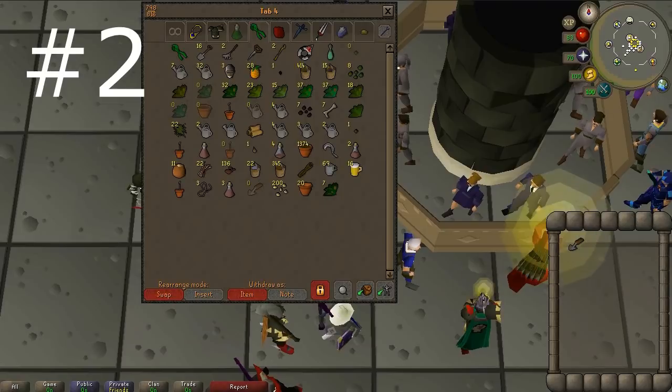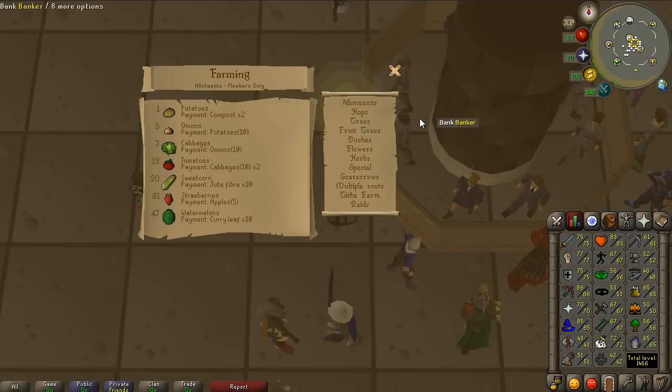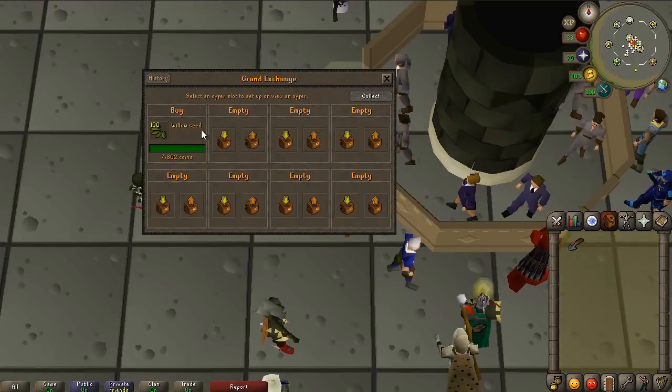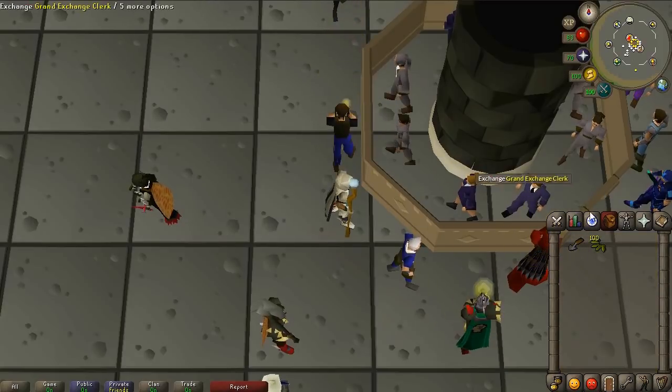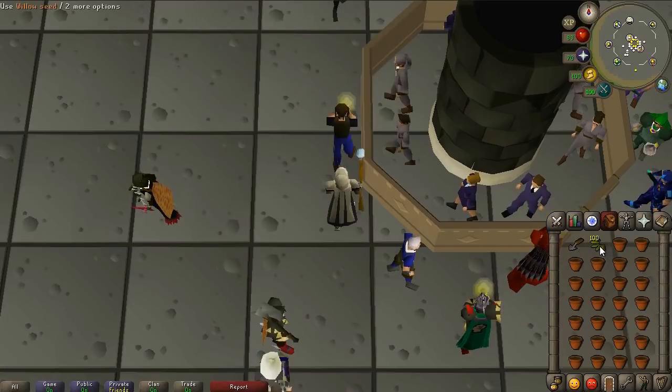Coming in at number two is creating saplings out of seeds. This is a very easy method to do and you only need a certain farming level — just the ability to plant a regular seed, either fruit trees or regular trees. Once you have 50 farming or so, you can do quite a few of these. Right now I have willow seeds, which can be done at level 30. We just got 100 of them quickly so I can show you how it's done. All you need is a gardening trowel, your seeds, and some filled plant pots, which you can buy off the Grand Exchange or from a gardening shop. At this point you just need to click them together.